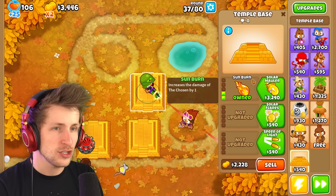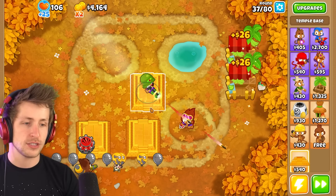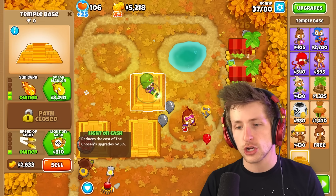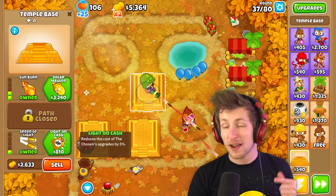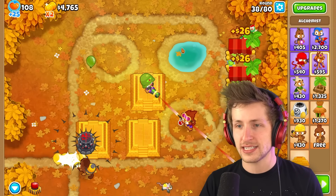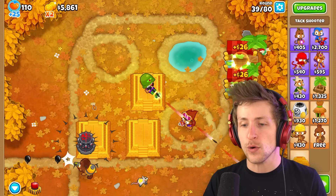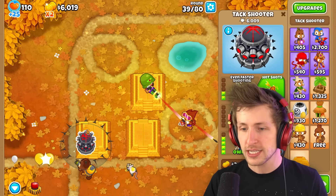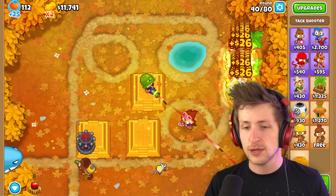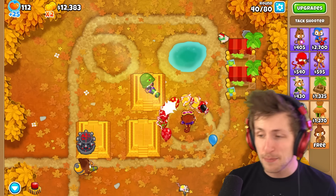Increases damage by 1 — I don't care too much about this. We need to get each respective T5. I can get Light on Cash, which reduces the cost of upgrades by 5%. These Lead Balloons are getting out of hand — all I have is this one poor Alchemist to deal with them. I want to see what this guy can do to a Moab now that it has the Temple Base upgrades — see if it absolutely annihilates him. It did pop it, but not all the way.